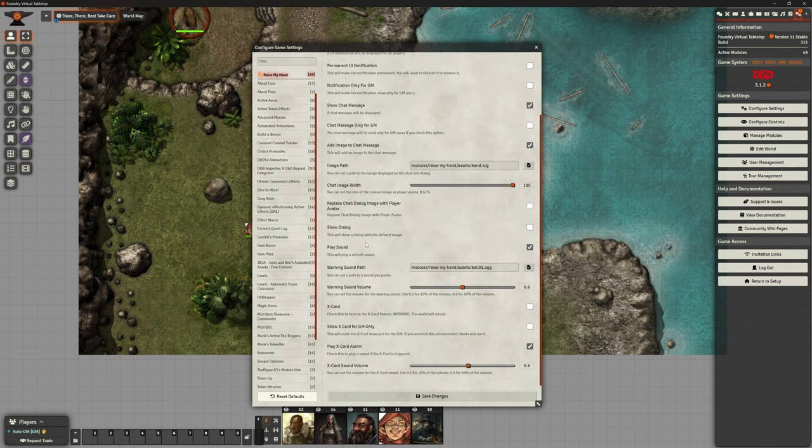We can show some dialogue — let's tick that on, just see what that does. Replace chat dialogue image with player avatar — we'll come back and change that in a moment to see what that looks like. I think I know what that's probably going to do, but we'll check it. We can have a little sound here that plays. I've got mine on just for this purpose.